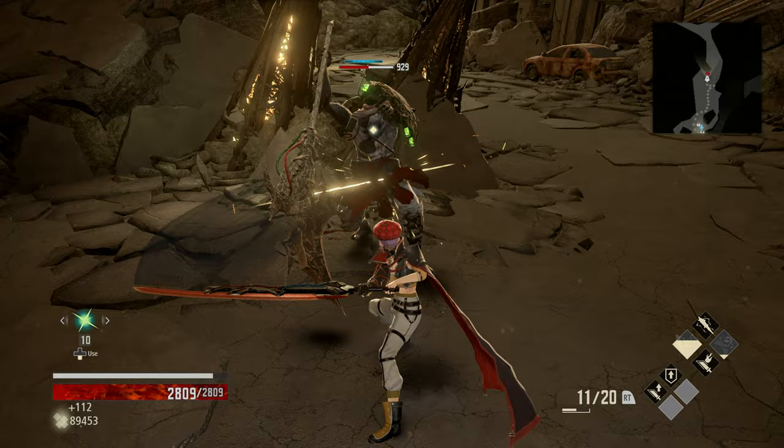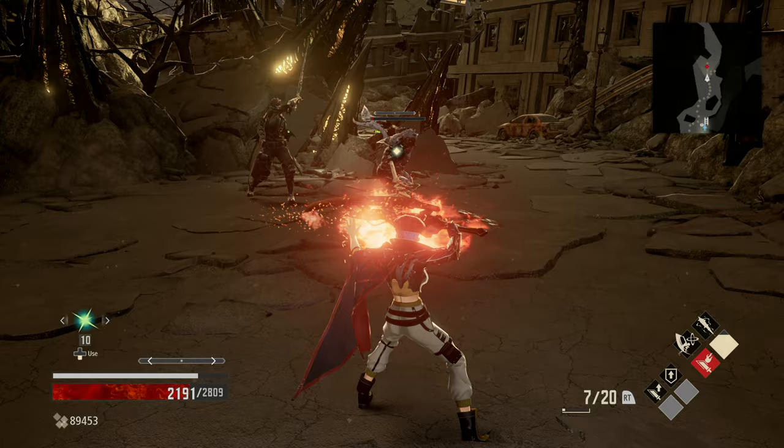And there you have it, folks — seven top tips to make you a pro at Code Vein, and hopefully some great tips to get you over those tricky mid-to-endgame difficulty spikes. Thanks for watching, folks. Don't forget to like, comment, and subscribe, and all that jazz. We'll see you next time. Cheers, folks. Bye.